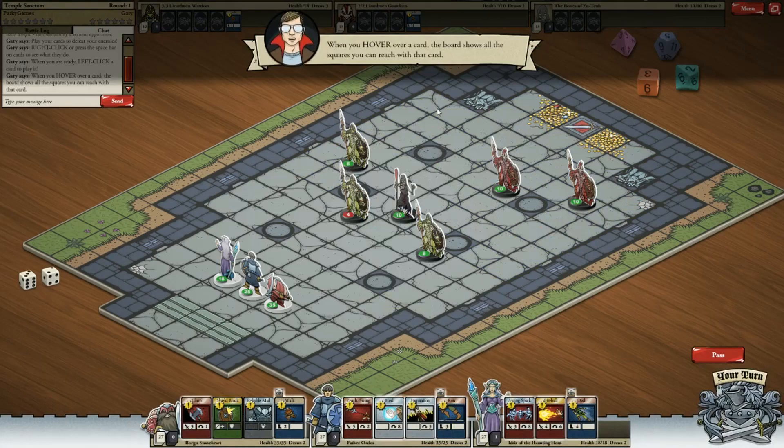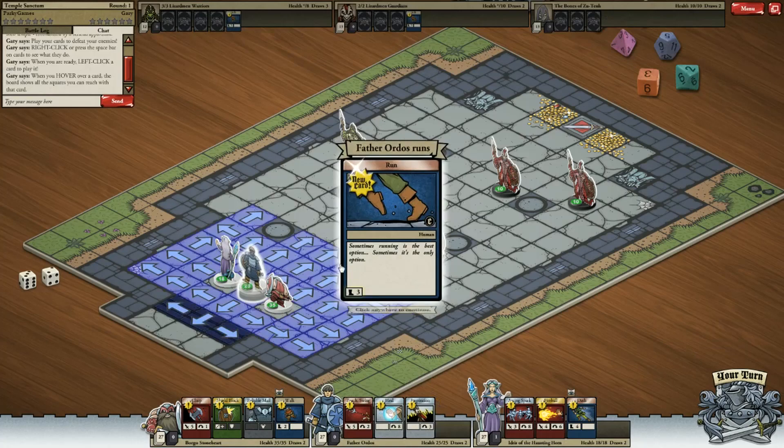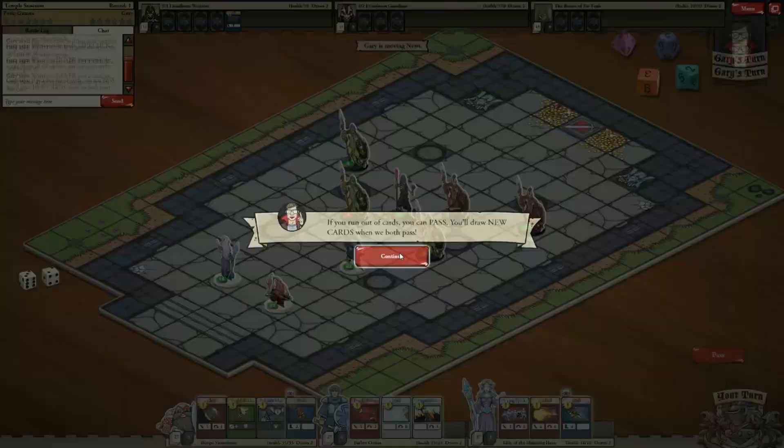Teleport - it's possible to... Got it. I think I know how to play this game. It's pretty simple. When you hover over a card, the board shows all the squares you can reach with that card. So let's do Run. We'll run with this bloke here, and we'll go here. Probably going to make a lot of mistakes in this, but it's fine.